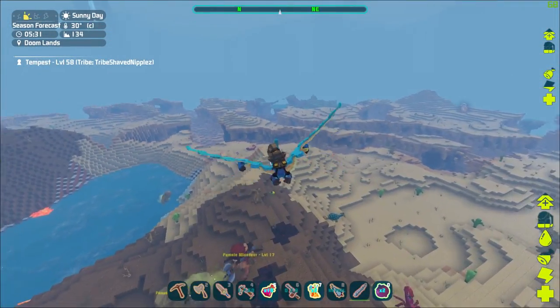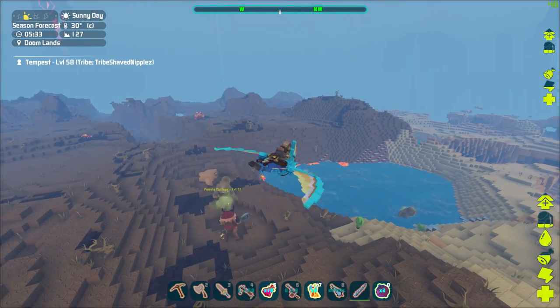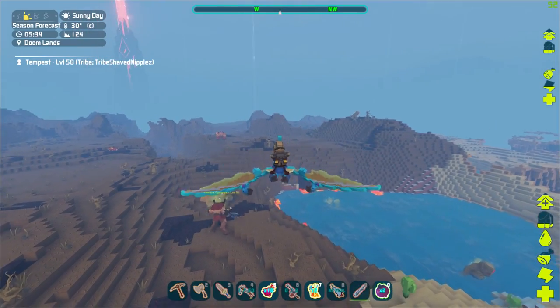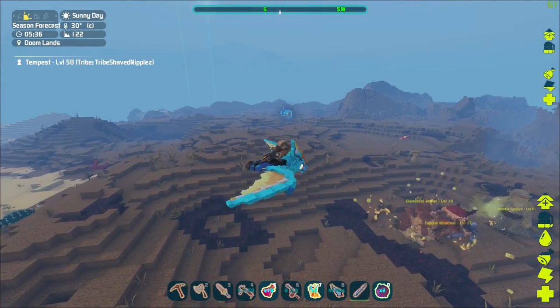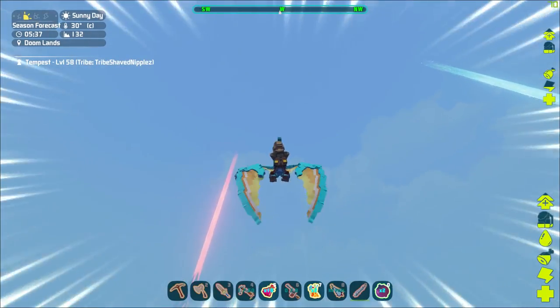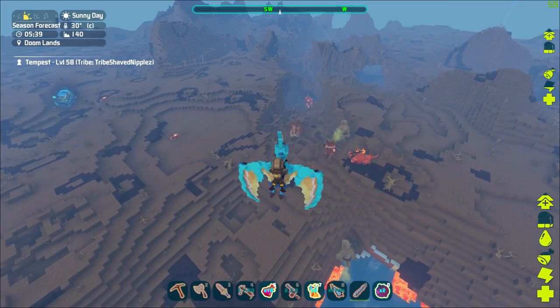They'll fight each other, and when they kill each other they actually still drop stuff, which is ridiculous in my opinion. The things they drop are level 70 items. I haven't gotten anything like ascendant stuff from these guys yet, so I don't know how good it gets, but I did get a chainsaw.